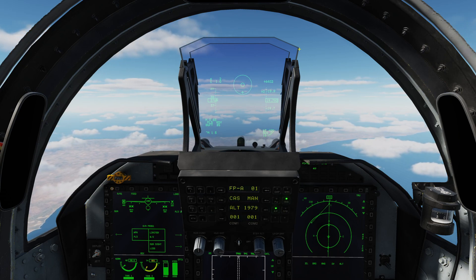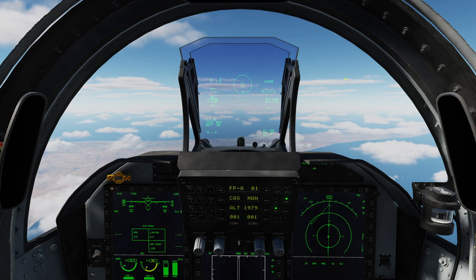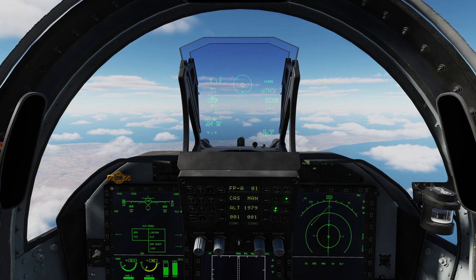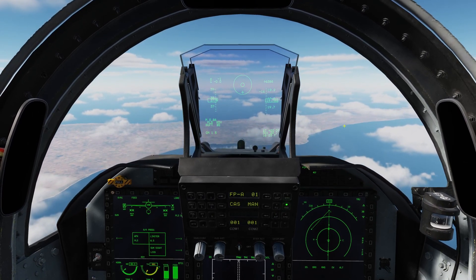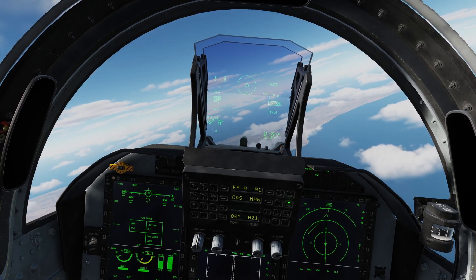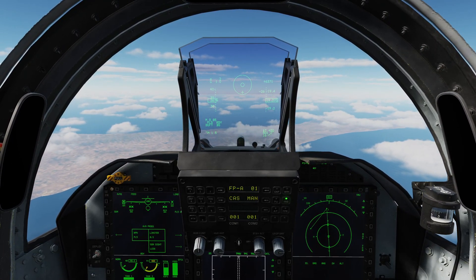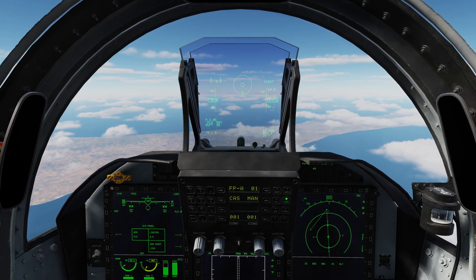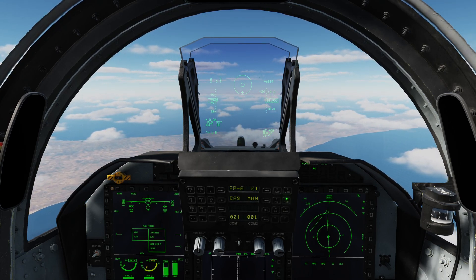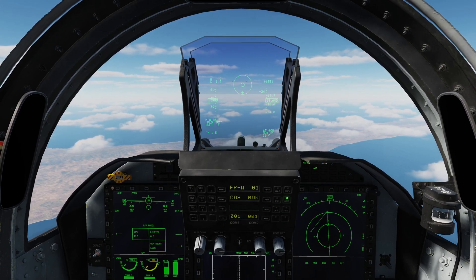If I push forward, I get boresight mode. In boresight mode I need to place my target within this circle. I'm going to leave it in boresight mode, accelerate, and start maneuvering to put those targets into the boresight circle. Visually I've acquired one, but he's almost certainly outside of range. Once he's within 10 miles and within the circle and the radar picks him up, the lock is automatic — I don't need to do anything else. If I want to dump the lock, I can press S2 sensor control switch depress, and that will dump the currently locked target.